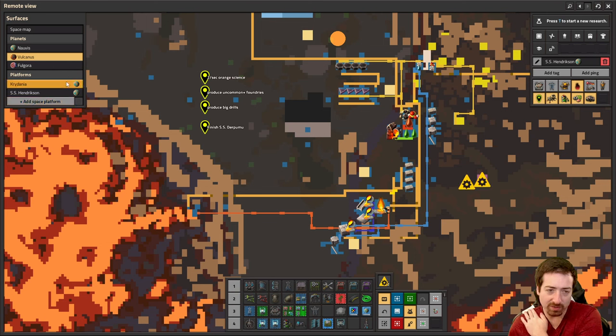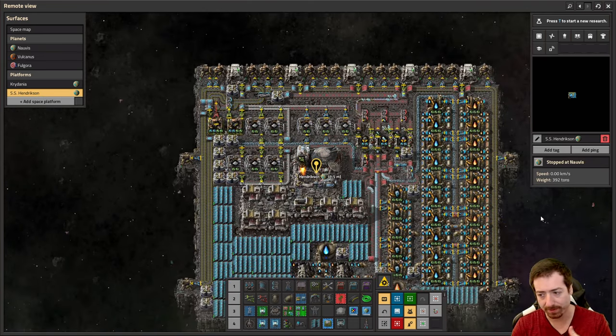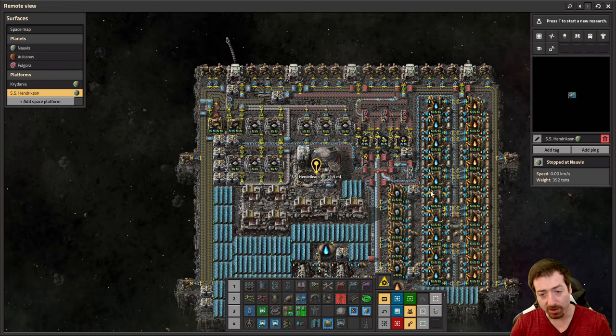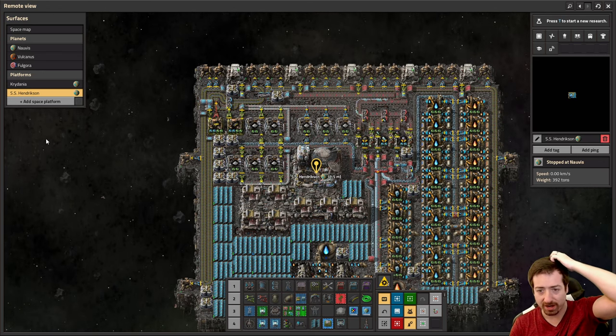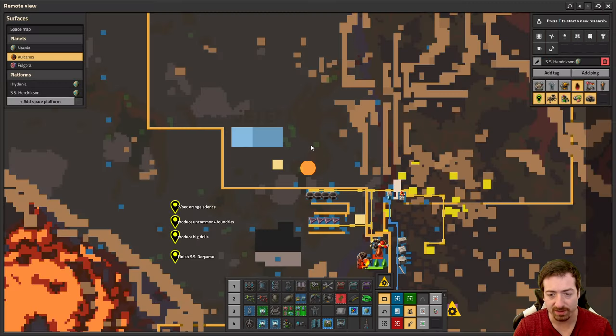We're going to be naming spaceships after Patreon supporters. We want to get another ship going because basically this one is going to be the one that goes to and from Fulgora, and I want to set up a different one to go to and from Vulcanus. I technically could just use the same one, but I think having another space platform will be nice.